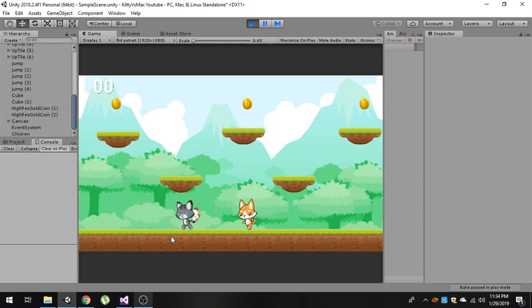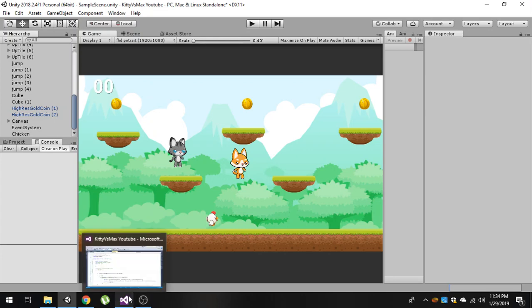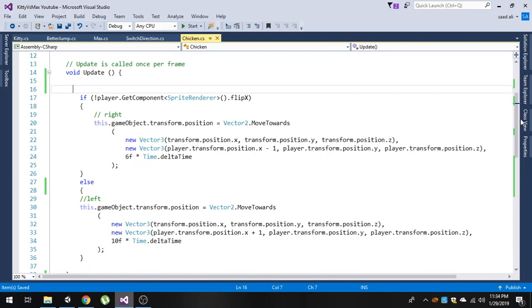But we wanted the chicken to follow only after our player collides with it. So to do that, I'm going back to my chicken script, and this is actually the code that makes our chicken follow our player.